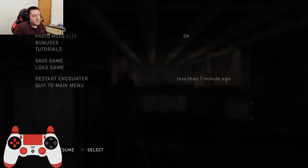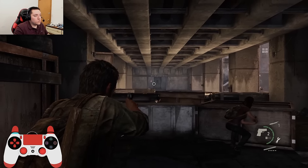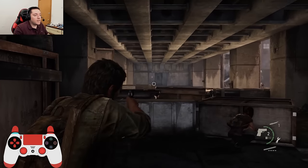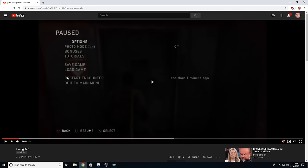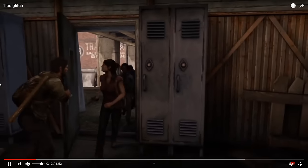The next glitch is in the cargo. At the end of the cargo here, you hit triangle on the door, and Joel holds the door open for Marlene and Tess. But the game doesn't despawn the enemies. So if there's an enemy hanging around, he can shoot you. If you get shot and die while you're holding the door open, it just cuts to black.